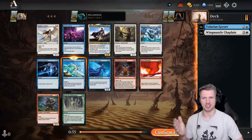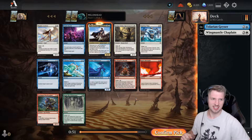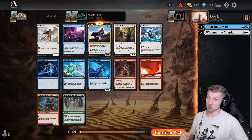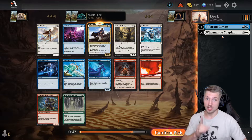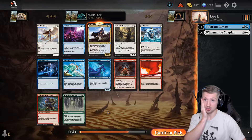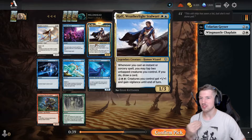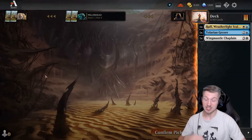Shly's Acolyte's good. Oh, a second Geyser — Essence Scatter, Raph. Holy shit. Raph is really great, especially with Wing Mantle Chaplain because of that buff. Raph can also help us draw. I love Raph. It's weird though — every time I've played Raph, he's always just gotten immediately removed.